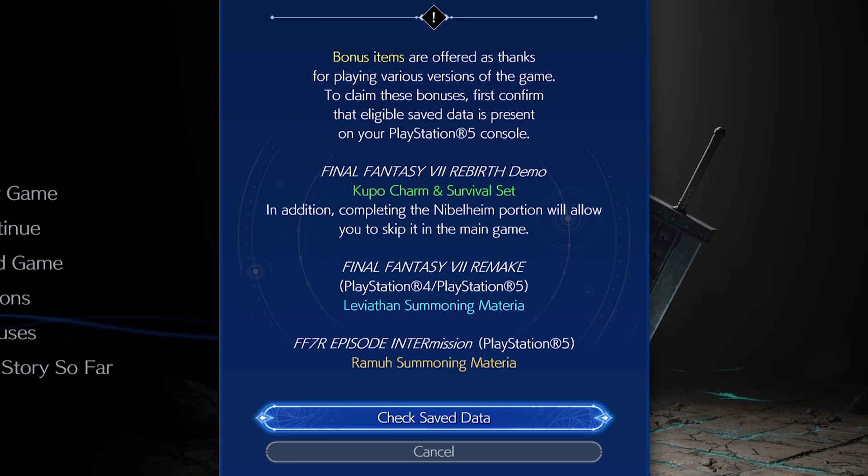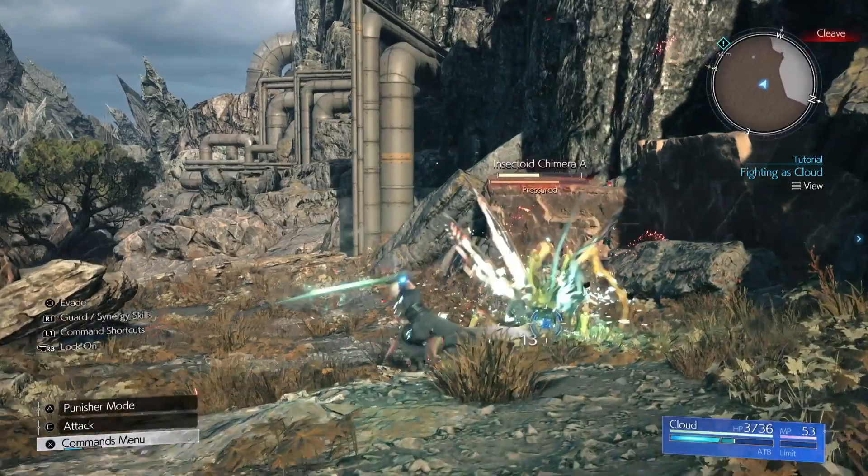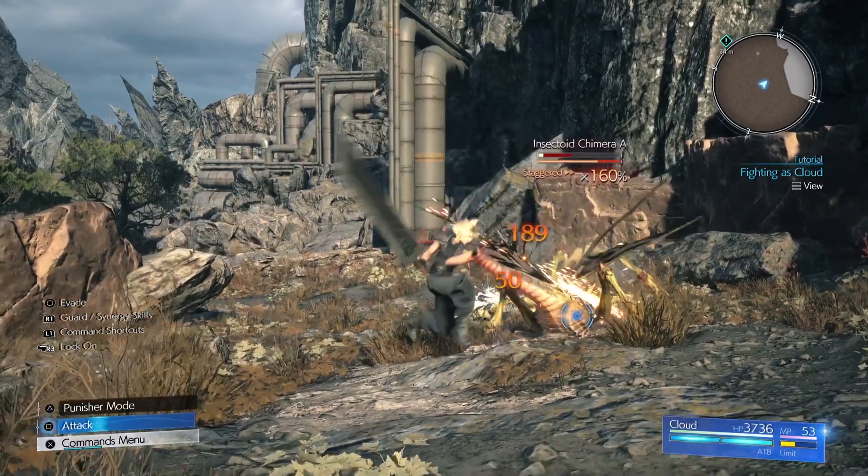Well, that's because, even though it clearly says completing the Nibelheim portion will allow you to skip it in the main game, turns out you can actually only skip the part where you ascend Mount Nibel — the mako reactor part.